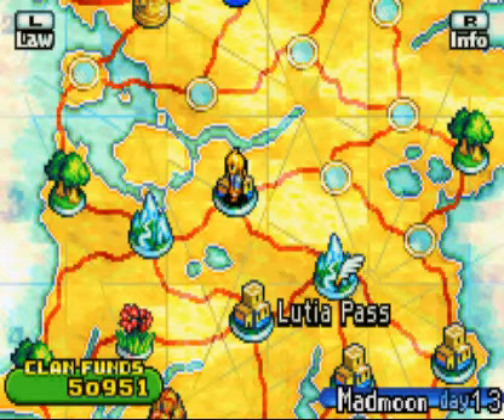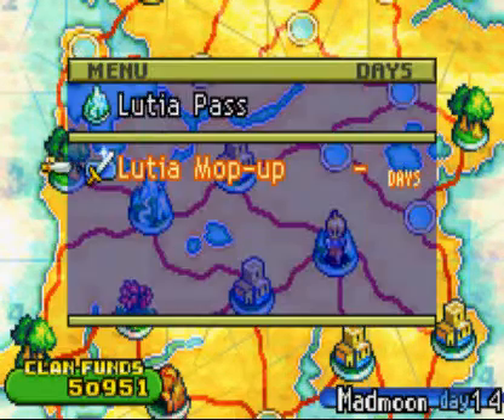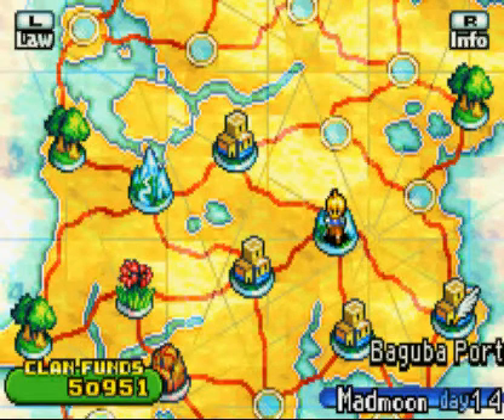Hello, everyone. This is Devin, and welcome again to Final Fantasy Tactics Advance. This is Part 32. We will be finally doing this mission, Lutea Pass, with the Lutea Mop-Up, and going to Baguba Port, which is a new town that we have yet to visit.